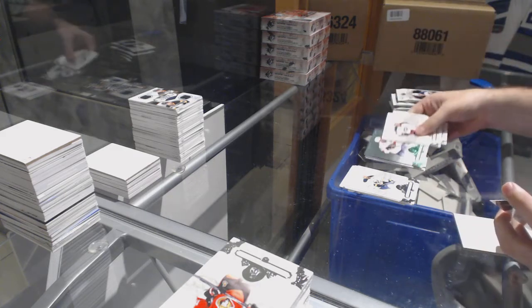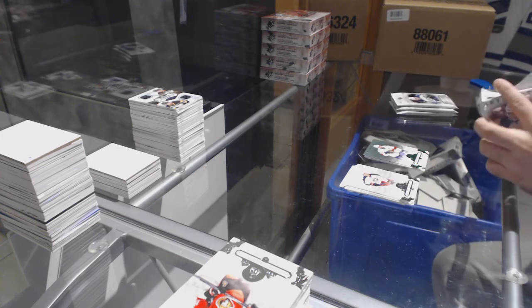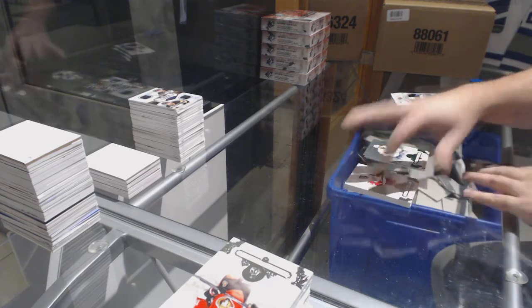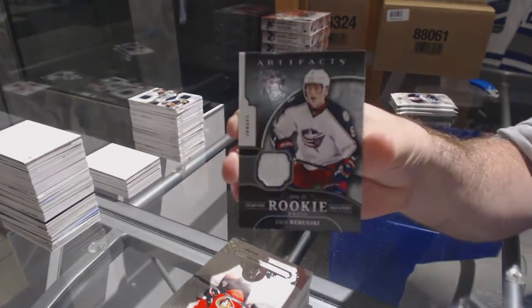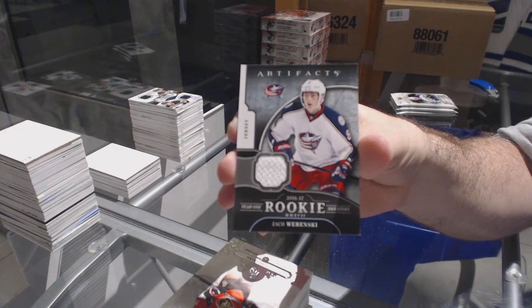Florida Panthers, Emerald numbered 0.99, Alex Barkov. Nice — for the Blue Jackets, Year One Rookie Sweaters, Zach Werenski.